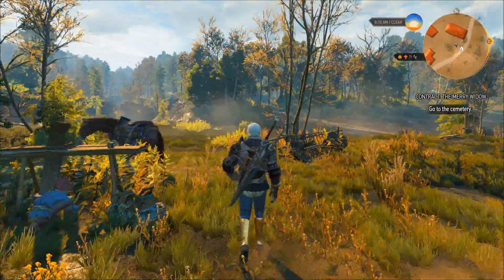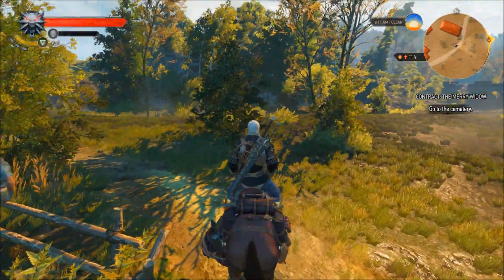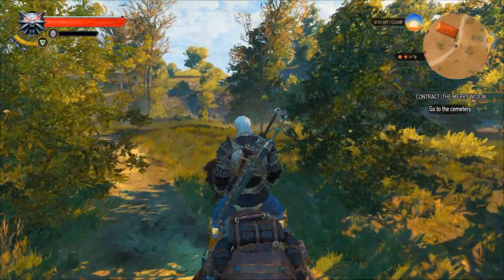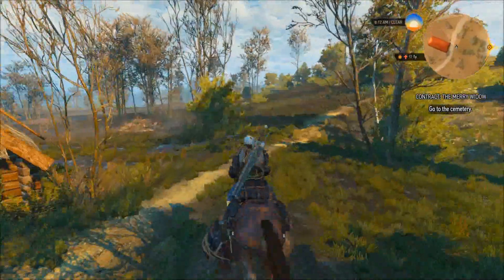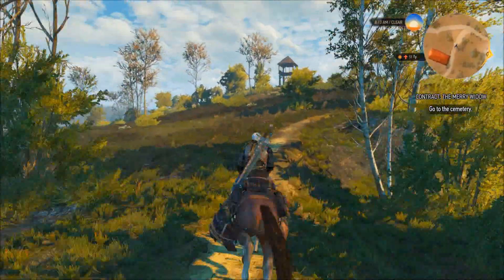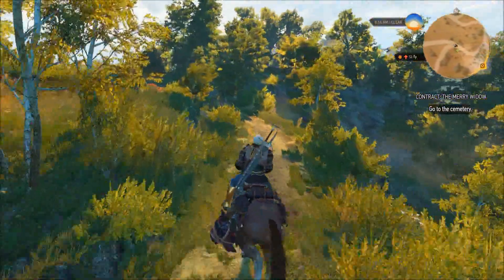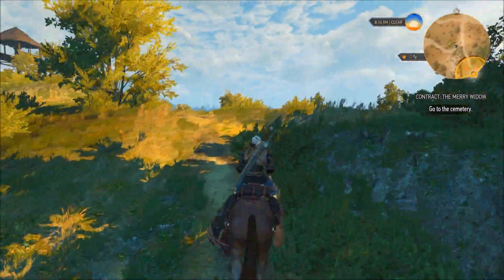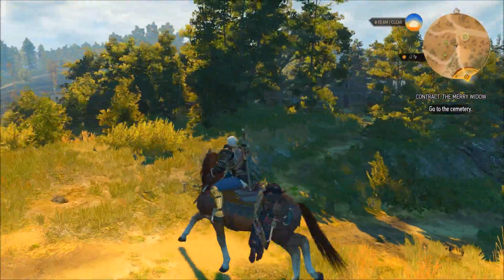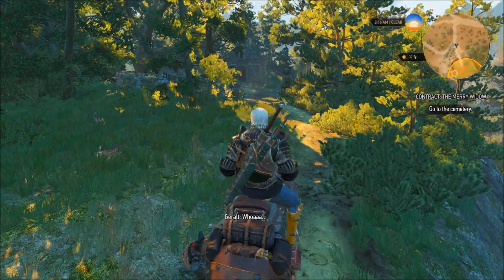So it looks like we need to head to the cemetery. Let's go, buddy! We've got a little ways to go on here, but it looks like it's right up here on the top of the hill is my guess. There's a watchtower, but we're heading to the right. Up the hill we go. We can see it on the minimap. There it is — a little cemetery.